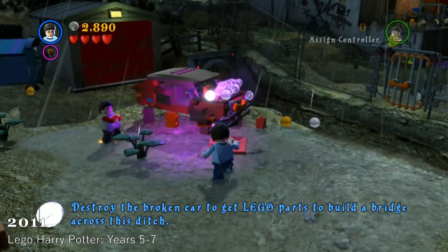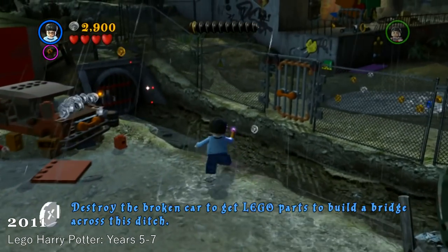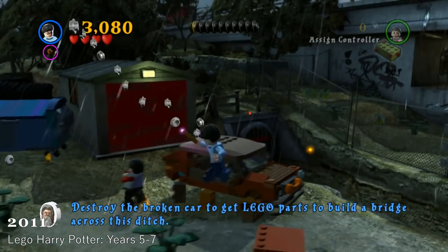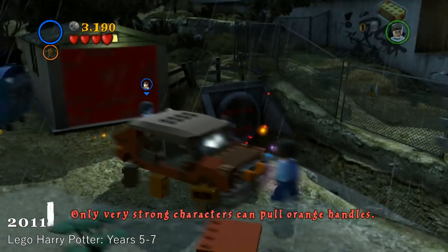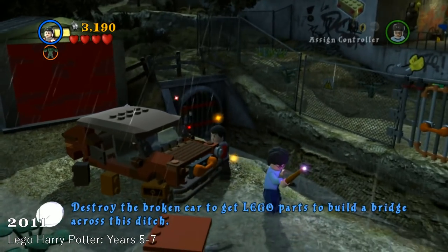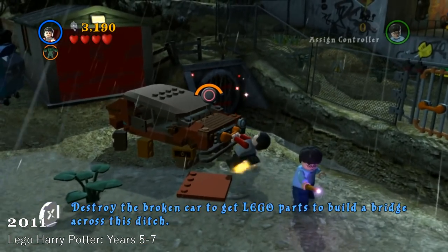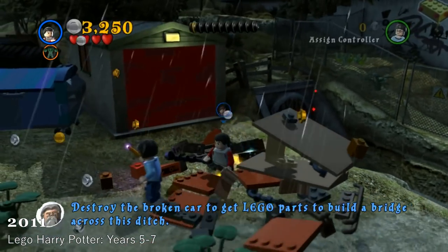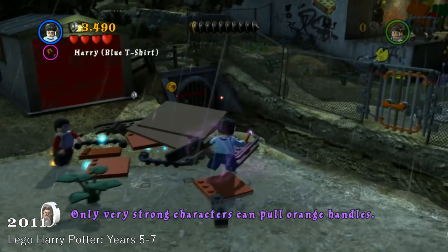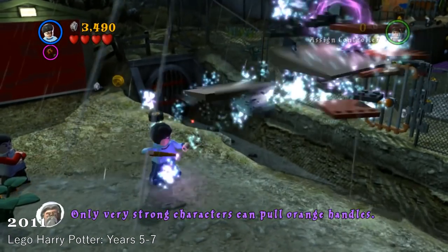LEGO Harry Potter, Years 5-7, 2011. The one thing people always expect from a LEGO game is the constant self-awareness. In LEGO Harry Potter Years 5-7, there is particularly a moment in the game where Harry breaks the fourth wall. Harry appears to break the fourth wall by gesturing at the camera after a Horcrux is destroyed, though such a thing isn't always a fourth wall break.